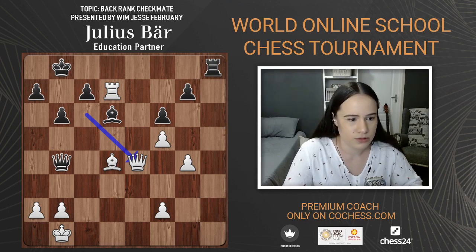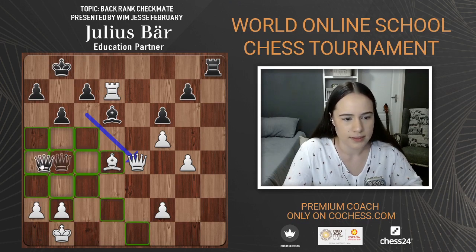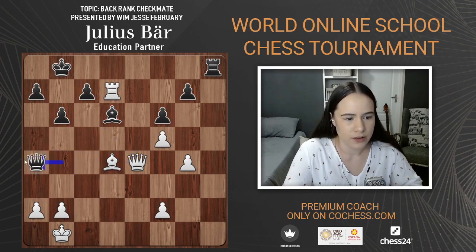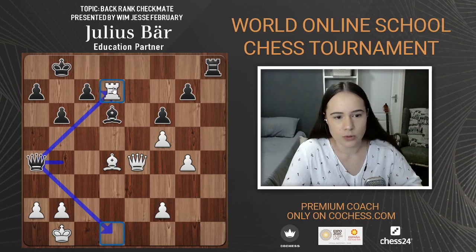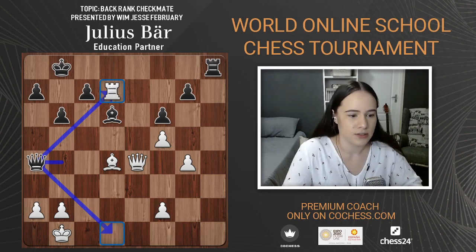You found the answer and it is to move the queen to a4. What does queen a4 do? It attacks the rook on d7 and threatens back-rank checkmate. Don't feel bad — even the top players in the world make mistakes, however small. It's completely human to make mistakes.